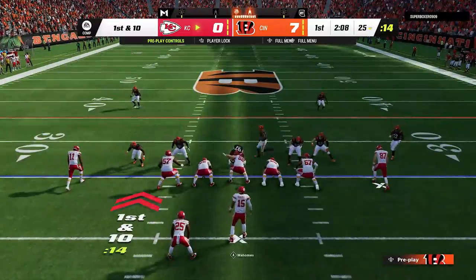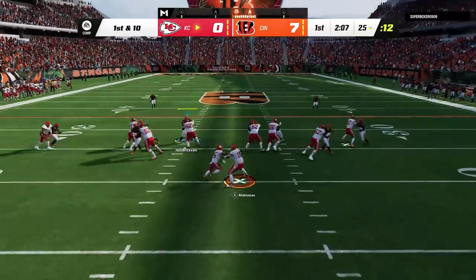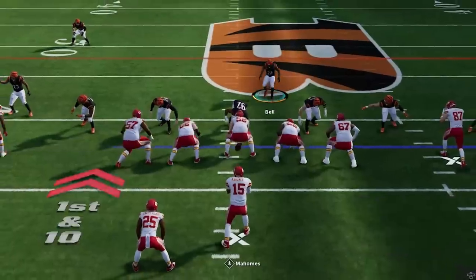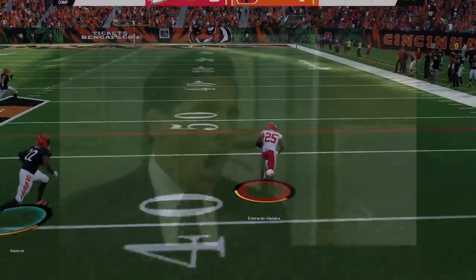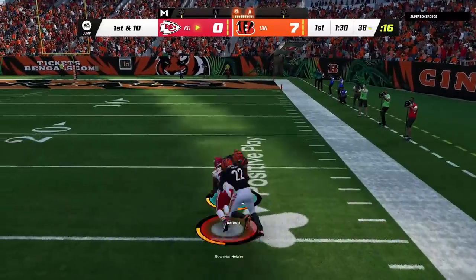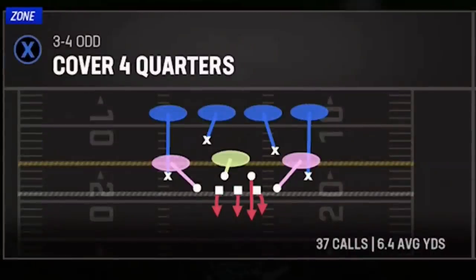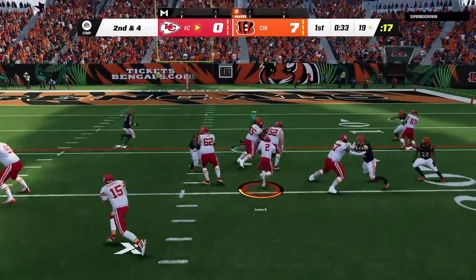On the defensive side early in the game, I was experimenting with a cover two and my opponent was just gashing me right out of the gate with big runs. I wouldn't expect somebody playing the Chiefs to run the ball all the time, but that's exactly what this guy does. So we switch over to our number one run defense — the cover four quarters — and that shuts down the run right away.